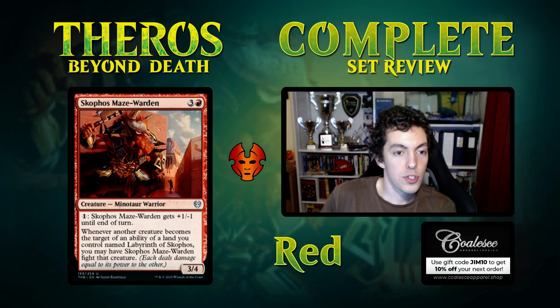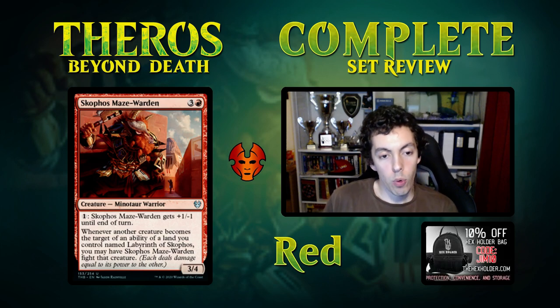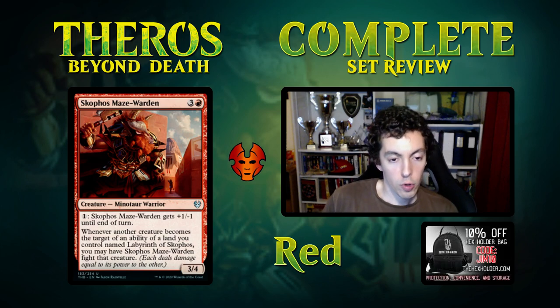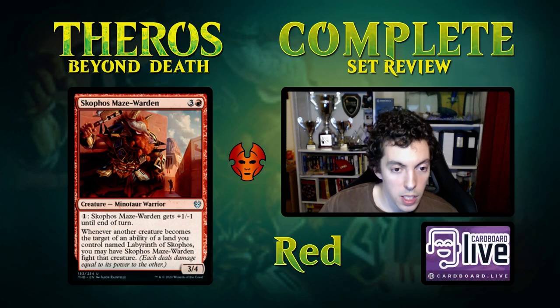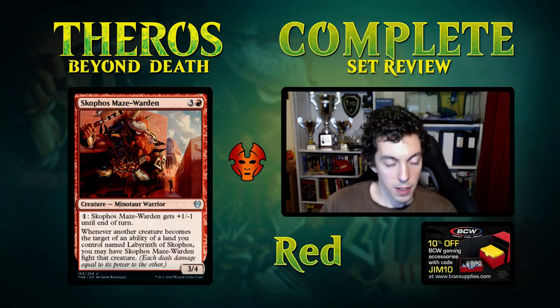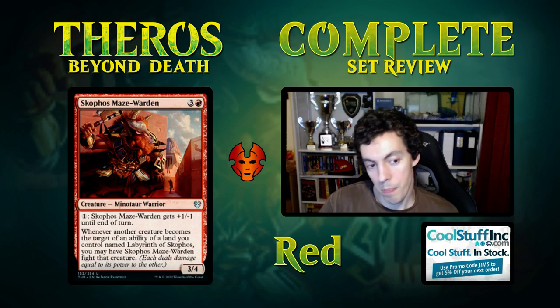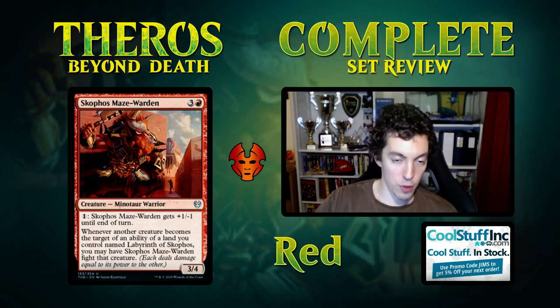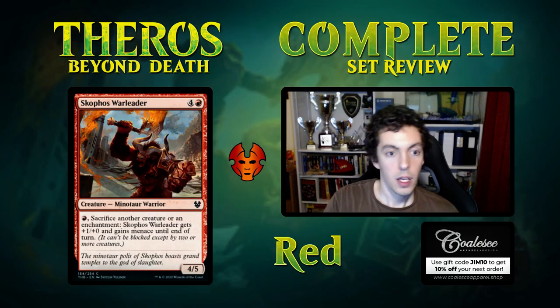Maze Warden is four mana for a 3/4 uncommon — reasonable rate. You can pay one to get plus one minus one. If another creature becomes a target of an ability of a land named Labyrinth of Skophos, you may have this fight that creature. I haven't even seen that land yet. This is basically irrelevant — you're not playing this in constructed, you won't have the rare in limited most of the time. It's an okay limited card and nothing more.